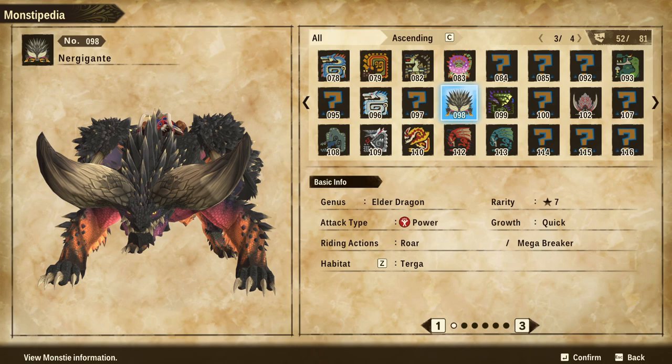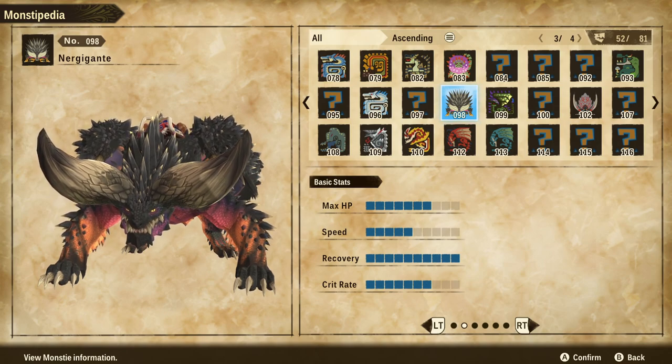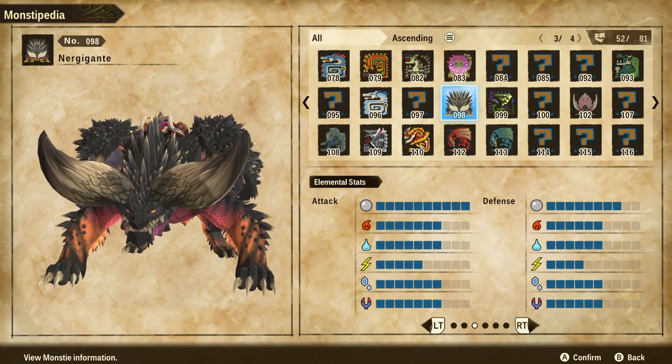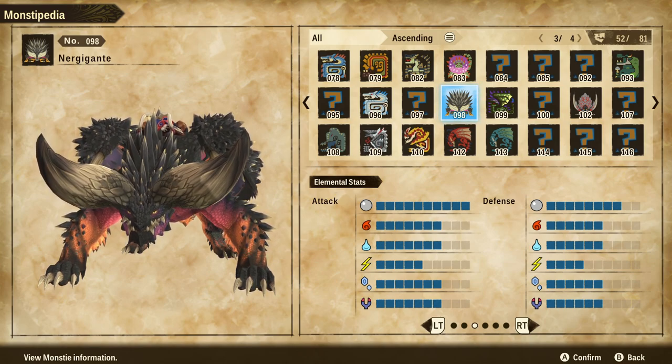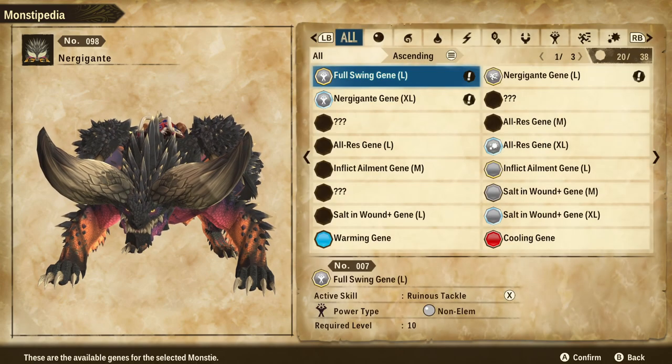Nergigante has some pretty impressive stats. It is a rarity 7 monstie of the power type with quick growth. You can find it in the Turga Habitat, and it has a very high recovery rate, along with high HP, speed, and critical rate. The elemental stats are off the charts, especially when it comes to non-elemental damage — this thing is going to be a monster.